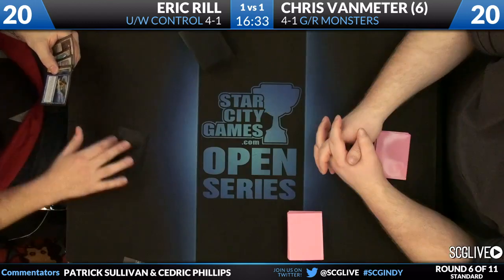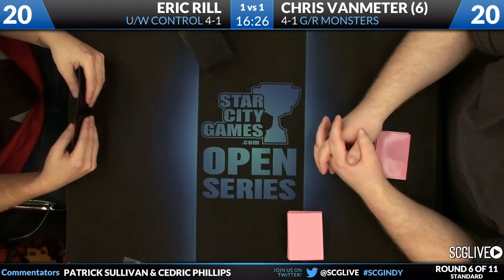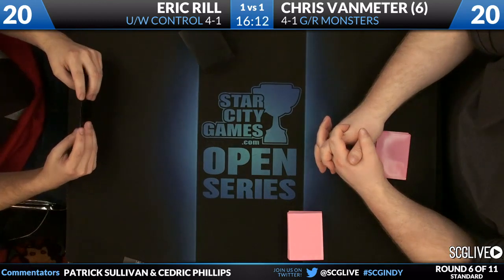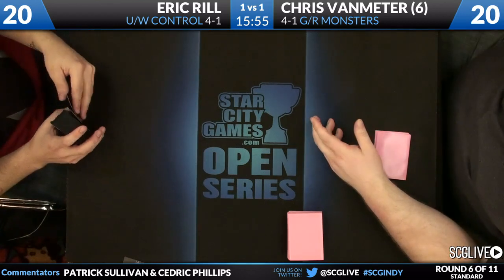We're going to take a look at his top six. It's the beard versus sweater matchup — that's the decks right now. Eric Rill sweater, Chris Van Meter beard. Eric might be missing mana — both total mana and blue mana — in this hand he's just picked up. That's not good, but five is very few cards. He does not look thrilled about taking a mulligan here. Van Meter kept his hand. Very rarely do I see someone looking at a hand that long and end up keeping it.